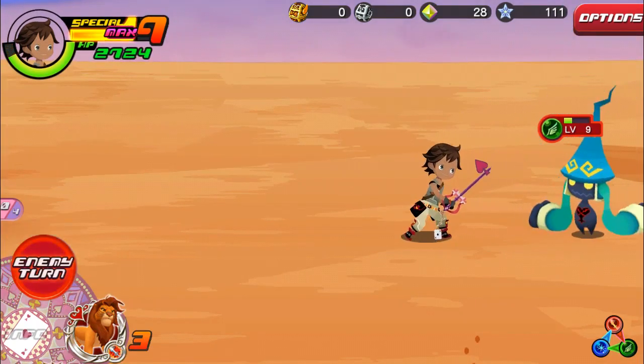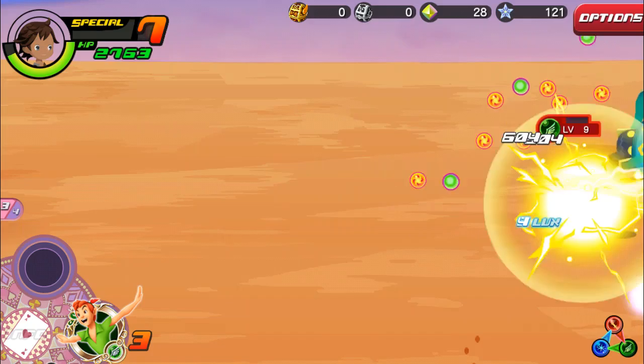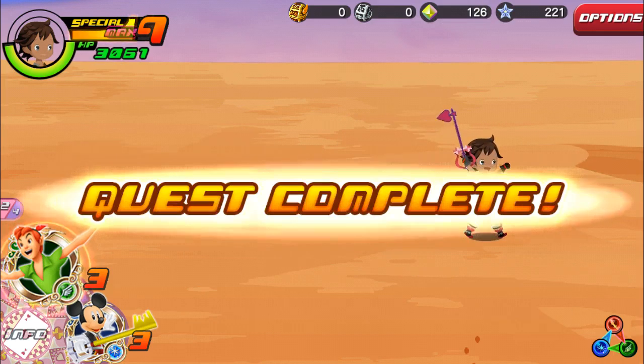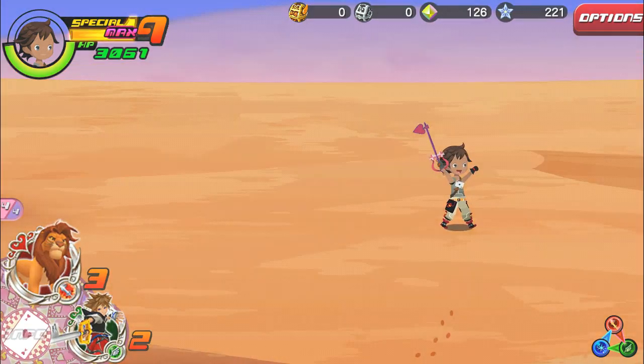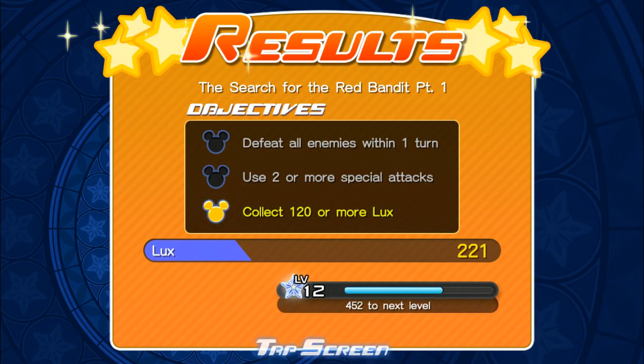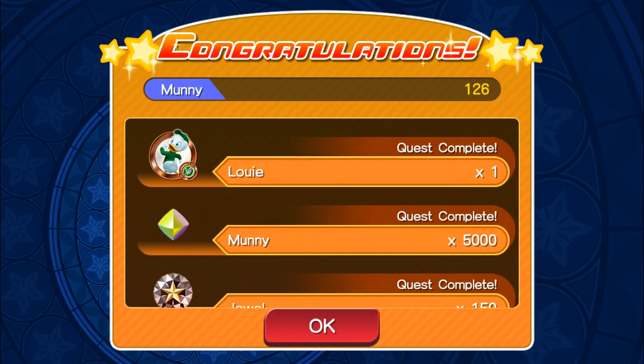He's a flying type there, so let's go ahead and take him out. We're actually going to use a sword here to go ahead and finish it off. Quest complete! We do get some stuff — a bunch of scorching sand, a mythril shard, a jewel, some money. And we get Louie there, so we have 126 money. That is awesome. Let's go ahead and continue on to the next course.